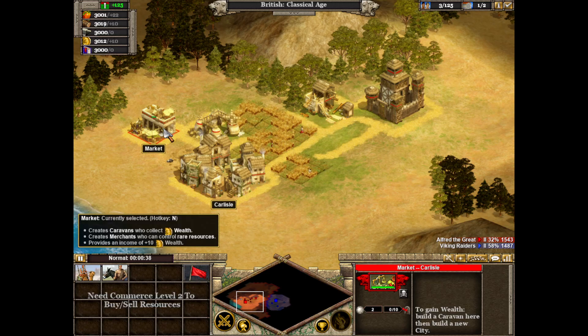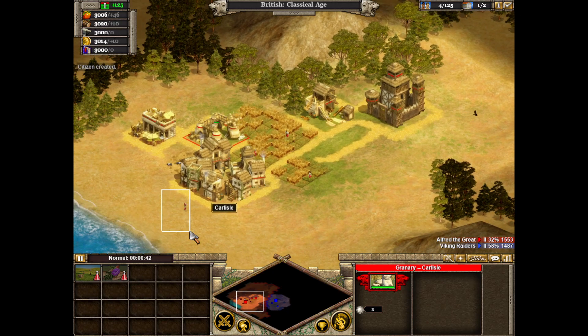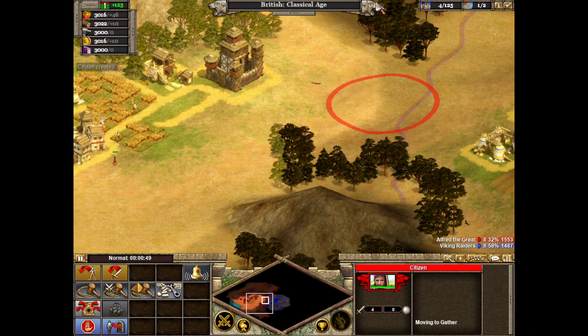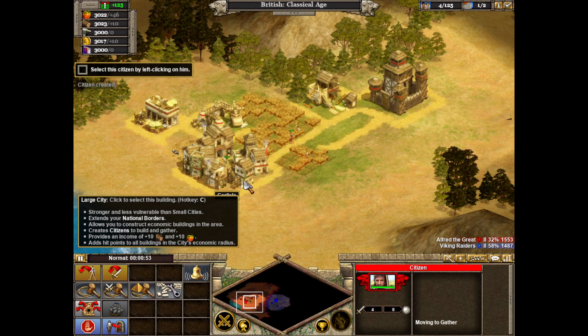We need to keep watch on the Viking preparations and defenses. A lookout is needed as close to the Vikings as possible. This is a good spot for the lookout — close enough to see what's happening, but not so close that they'll notice it and attack. Now we'll learn how to construct new buildings. Citizens construct buildings.